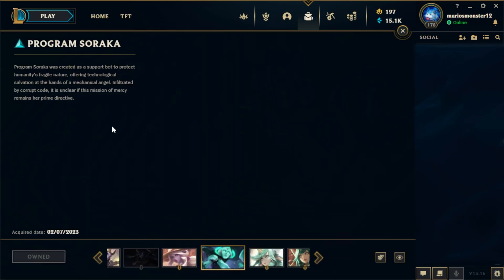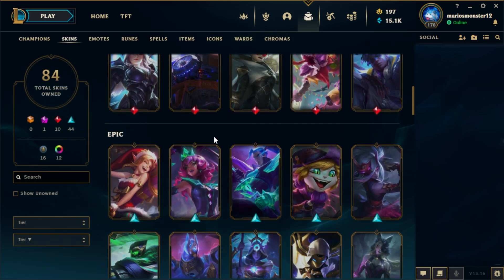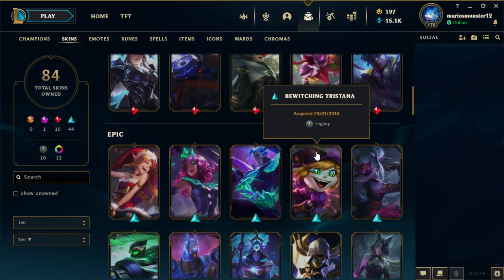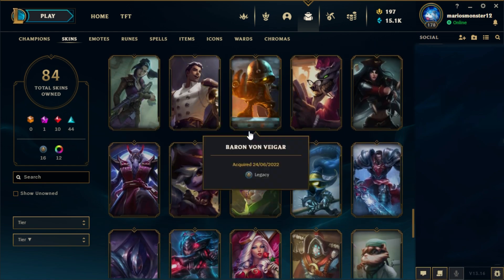I have the Program Soraka, which is a pretty cool skin. I don't know why I like this skin so much. Firecrackers — all of the Firecracker skins are quite good. I also have Cotton Tail Teemo.